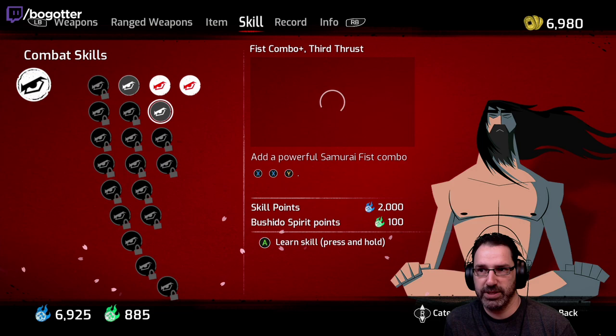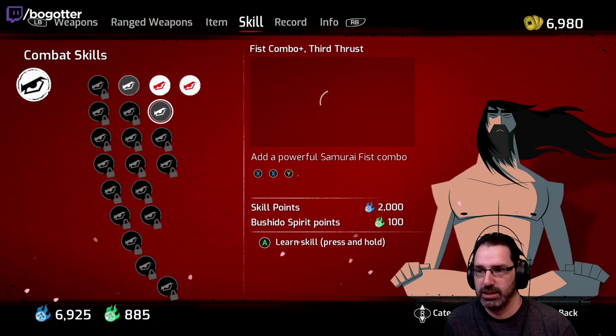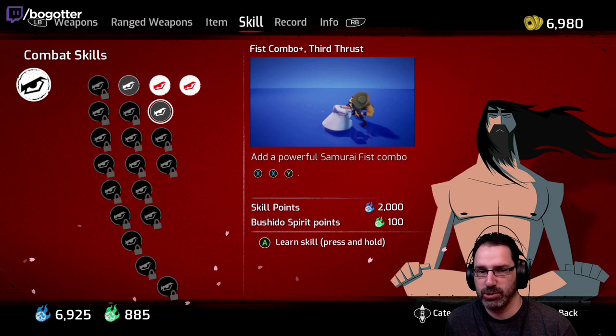We can increase sword combo — add a powerful sword combo. Fist combo: third thrust, add a powerful Samurai fist combo that takes Bushido Spirit points. I'm gonna grab this just for fun — so this is X, X, Y.